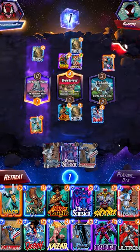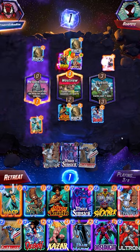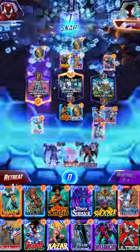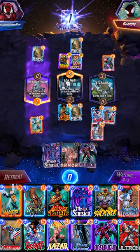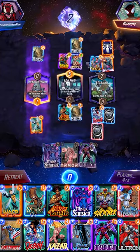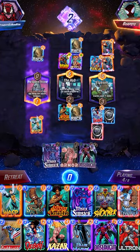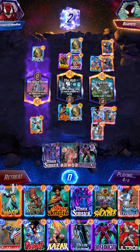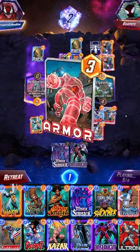As they get down a Sentinel, Bishop, and a Rock of their own, Hub is going to give us a random card here — Armor, not too bad. We're gonna opt for a Patriot play to buff up all of our stuff, and then Mystique to copy it. That one-cost reduction really putting a ton of work.